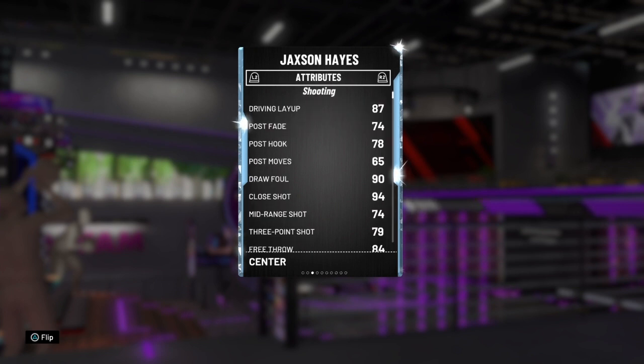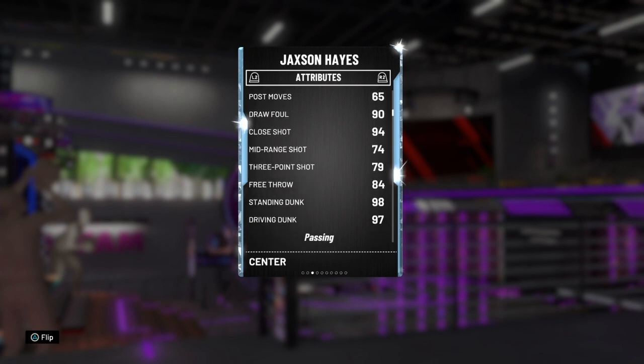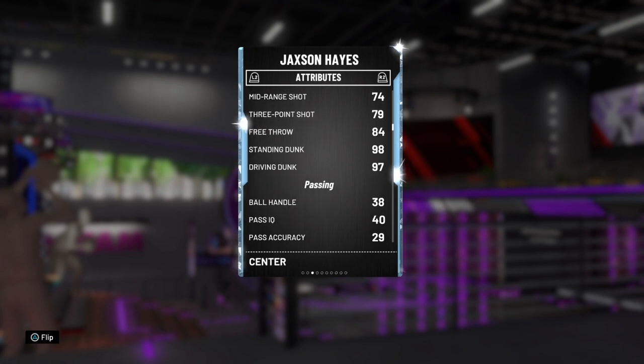His driving layup's an 87, post fades are 74, post hook 78, post moves are 65, draw foul 90, close shot 94, mid-range 94, three is 79 for a 7-footer - pretty good three-point shot. His free throws are 84, standing dunks are 98 and driving dunks are 97, as you'd expect for his size.